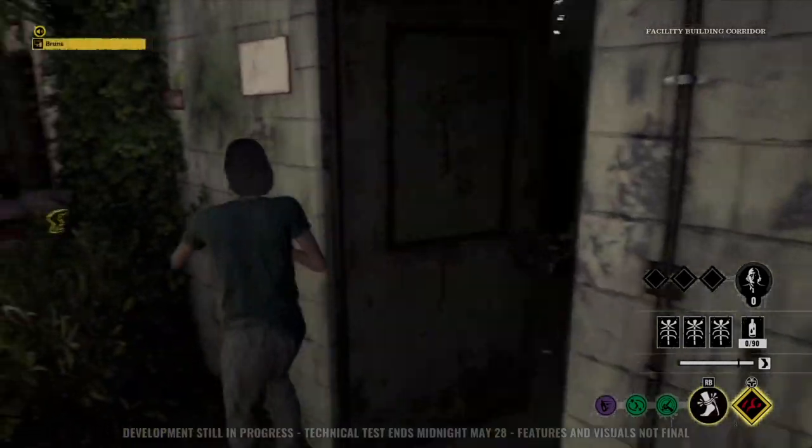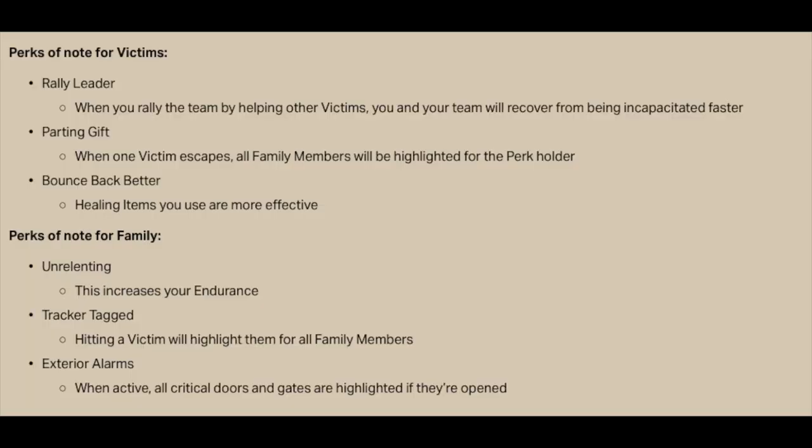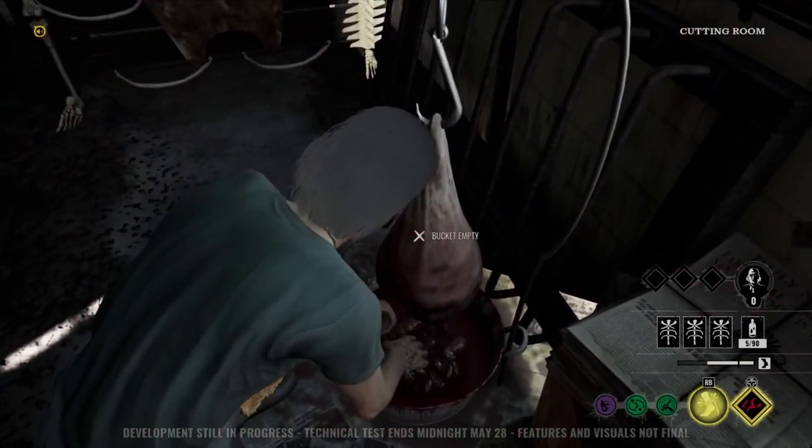We're just going to have to see what these perks are and what synergies they're going to have with each other. On the meta game page the devs have already put a few perks of note — for victims, for instance, there's rally leader: when you rally the team by helping other victims, you and your team will recover from being incapacitated faster. Or for family, there's unrelenting, which increases your endurance. So to me it all looks really clear and really exciting at the same time.